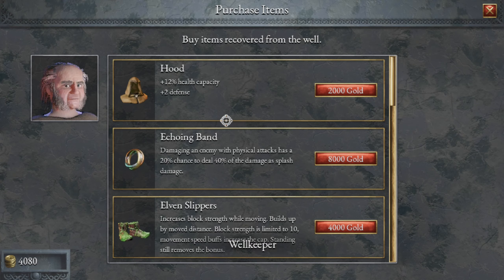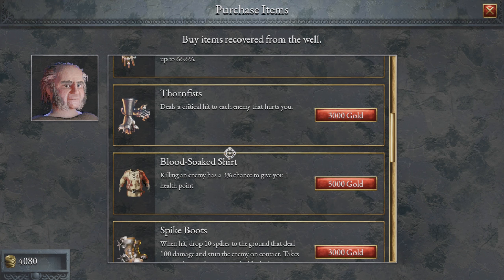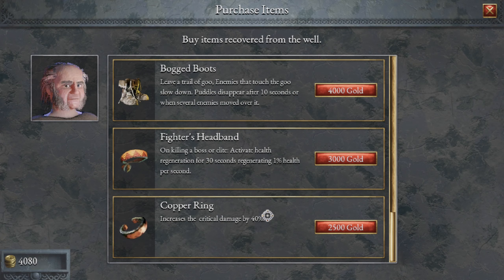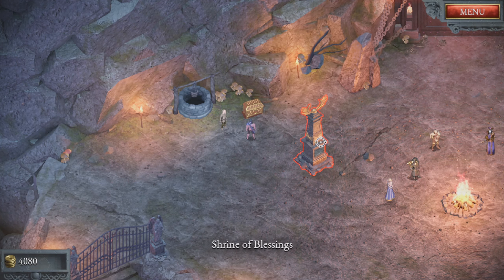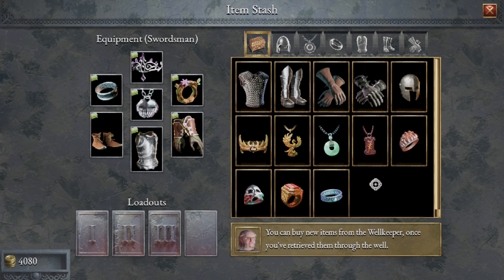In the maps there will be a well, and this well will be hidden. Once you find it and then find this guy near the well, you can start sending items back from inside the run — we'll see that in the first couple of minutes. Then you can use your gold again to unlock these items and use them in any of your runs.